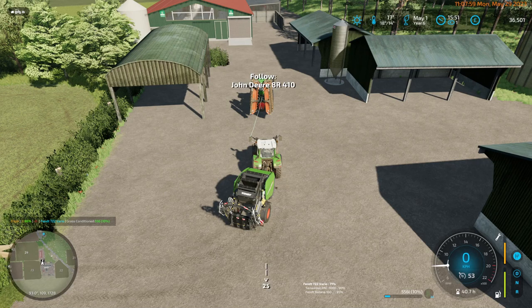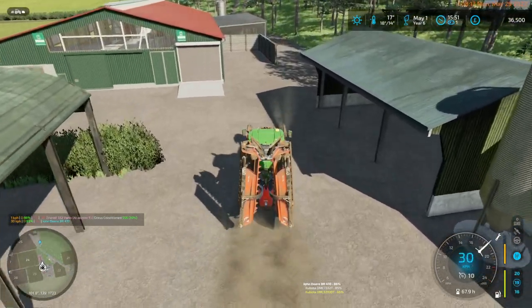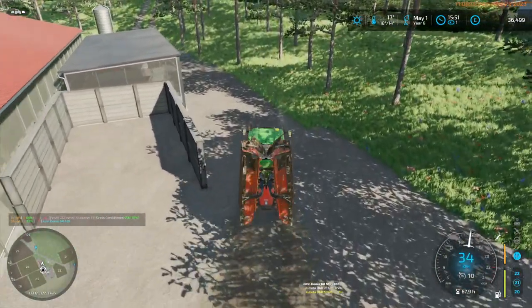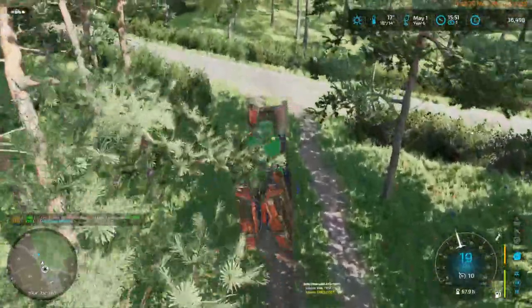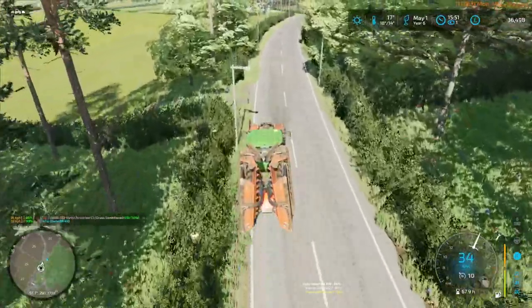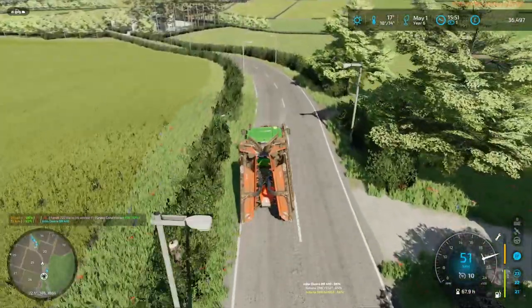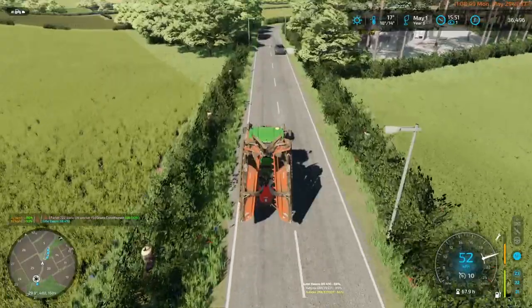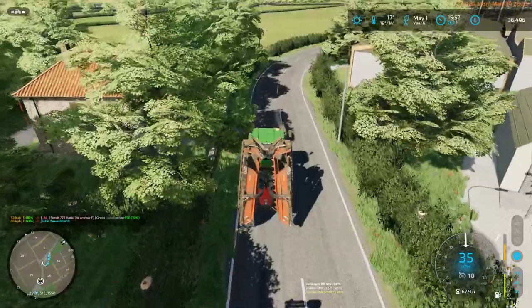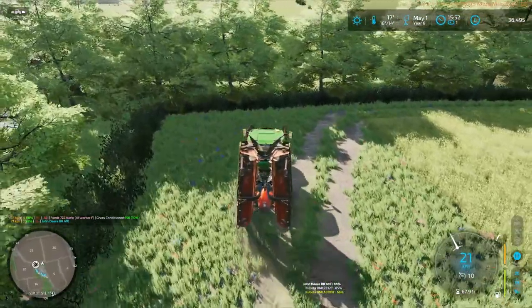I kind of need a tractor attached to the straw blower or the TMR mixer - the Massey Ferguson has the horsepower for that. The Massey Ferguson hauls the attachment out and then I load it using the telehandler, because the Massey Ferguson doesn't have the reach in some cases. Now if I get a bigger tractor I could operate that machinery and justify having the Massey Ferguson as a loader tractor, but I can't justify having two small tractors.